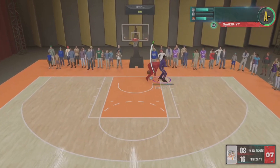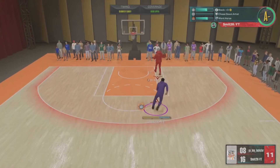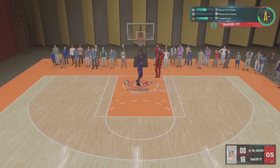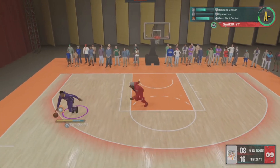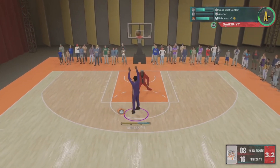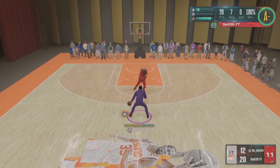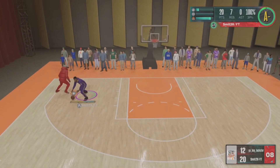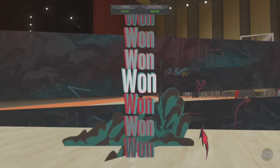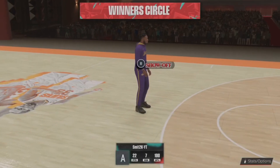He gets the ball back — same meter dunk attempt, blocked again. Look at me, I'm trying to hit my sim nation clips, trying to get blown up on Twitter. We're on top. Look at what they're doing — why would you take that shot? He's reaching, ain't playing no defense. That's green. I'm the best old head out here. I was trying to hit the same exact shot I hit last game but this dude was pressing me — I still hit it. Big greens, we got that high mid-range, post control, we got everything on this build.